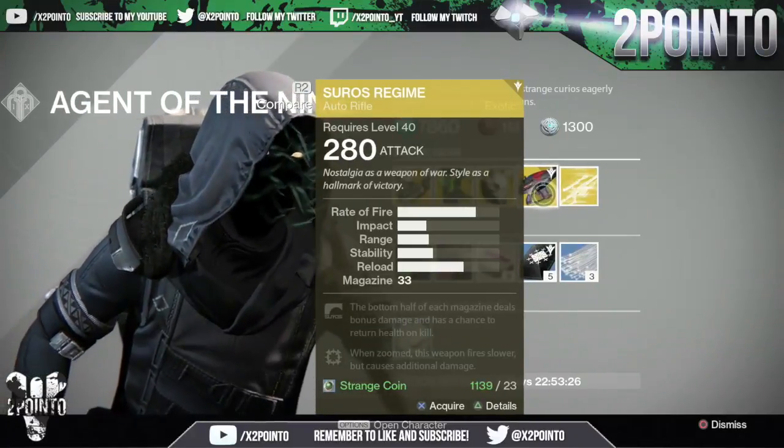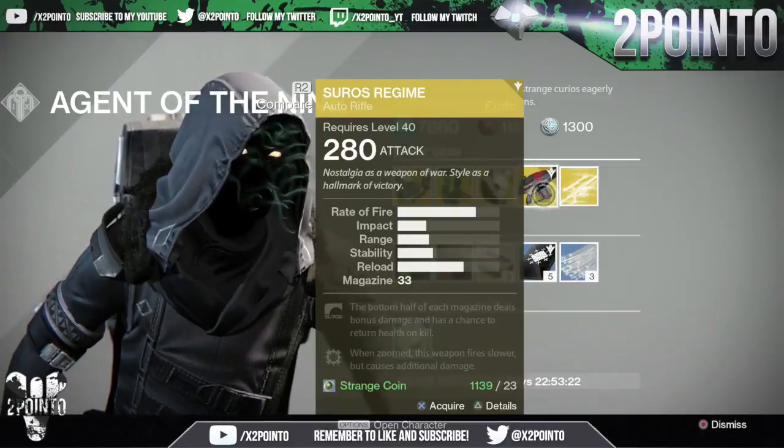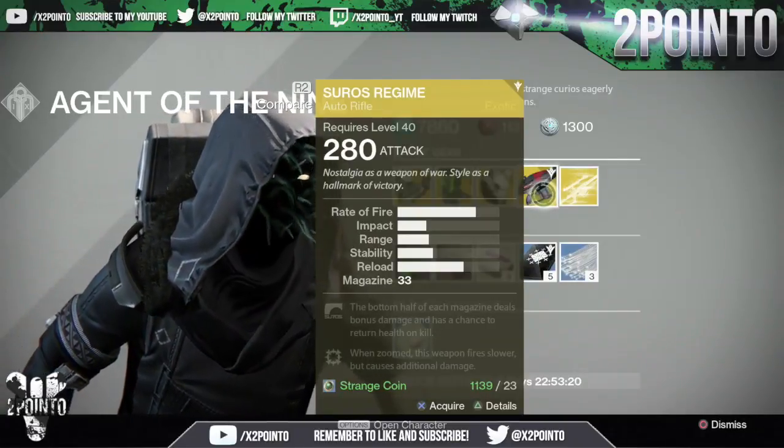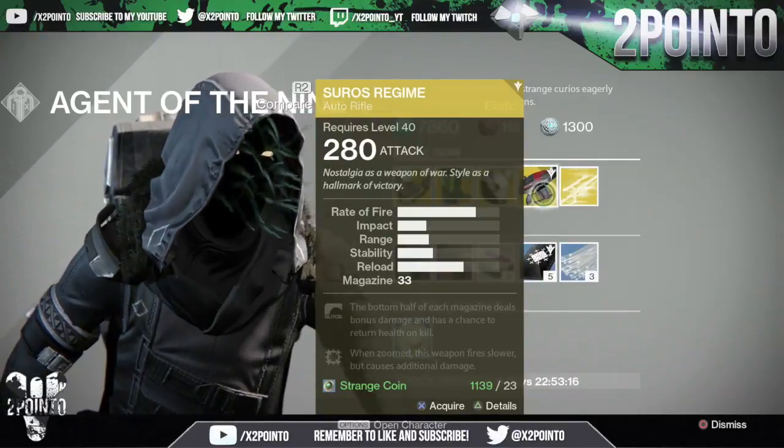We have a weapon this week and it is the Suros Regime Auto Rifle. The upgrades: the bottom half of each magazine deals bonus damage and has a chance to return health on each kill. When zoomed, the weapon fires slower but will cause additional damage.